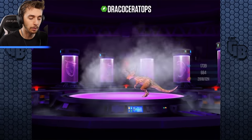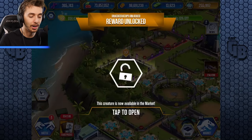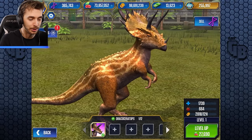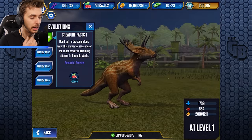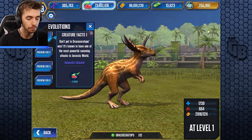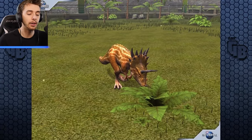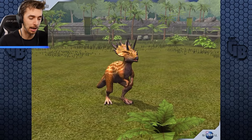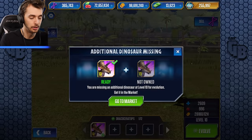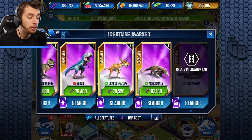At level 1: 1,739 health and 664 attack. There you go - Dracoceratops owned! Oh look at you, you look adorable! Bless it. Okay, so there you go - don't get in Dracoceratops's way; it's known to have one of the most powerful ramming attacks in Jurassic World. Let's feed it to level 10. At level 10: 2,609 health and 996 attack - almost 1,000 attack at level 10! I can't wait to get this guy leveled up. Let's evolve. We need to go to the market - how much does one cost? 79,000! That's more than a freaking Udon!